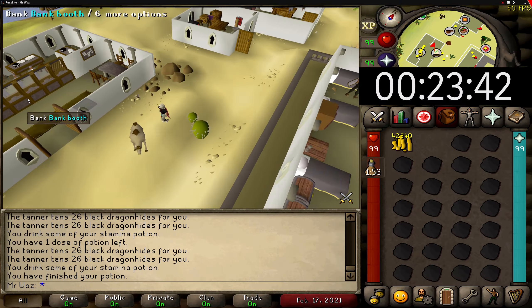For the recommended items, you will need weight-reducing clothing, so full graceful, as you will be running around a lot. Even at 99 agility this will drain your run energy really fast. Next, which is optional but will speed up your GP rates per hour, is using stamina potions. I'm using them to get the maximum GP rates per hour, and it does save me around 20 seconds compared to walking. What I like about this method is that you will make profit no matter what. Even though the wiki recommends having 9 mil to spend on hides, you can easily start off with a few mil and buy more and more hides after every hour.